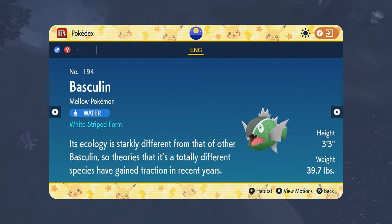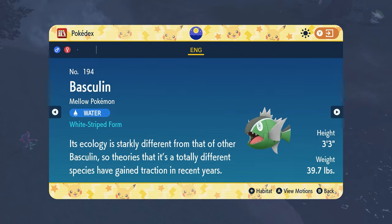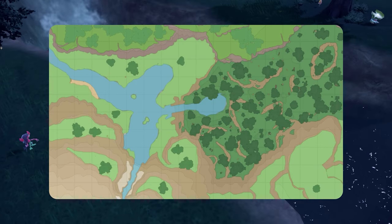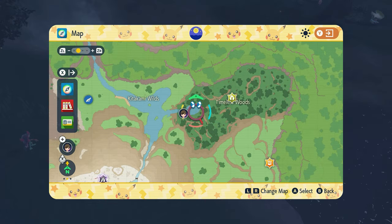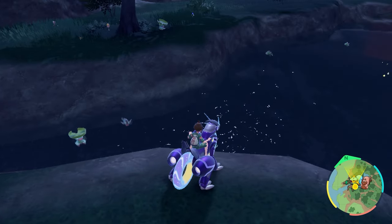Now where are you going to find Basculin? If you go ahead and look at its habitat you can see it's in one very specific location. I'm going to pull up the map and show you guys exactly where I am. If you go to the very top right corner of the map and go to the left side of the Timeless Woods, there's a pond right here and this is where you're going to find Basculin.